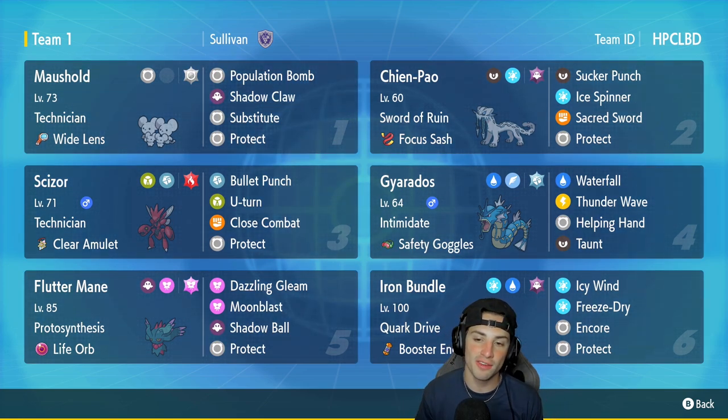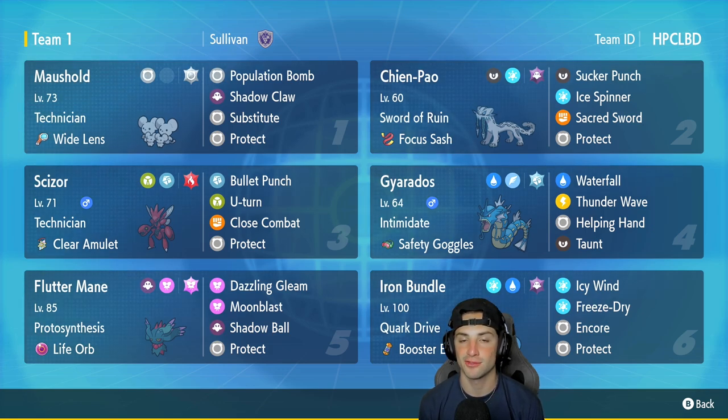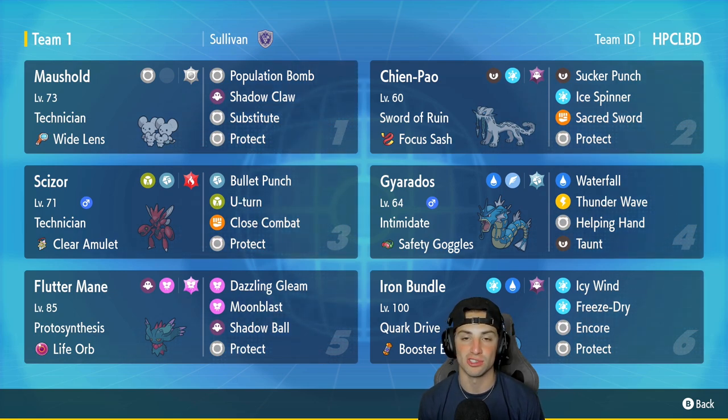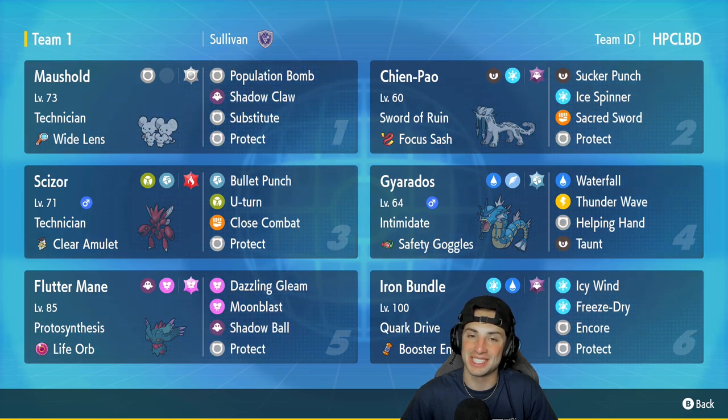Fourth Pokémon is Gyarados — I love Gyarados, but more so in Series 3 he's been very useful as a support Pokémon with Thunder Wave and Taunt. He's got Intimidate, Safety Goggles, Waterfall, Thunder Wave, Taunt, and Helping Hand. Fifth is Fluttermane — the most basic but best Fluttermane build. Sixth is Iron Bundle, my boy DeliDeliBird, with the Encore moveset: Icy Wind, Freeze-Dry, Encore, and Protect, with Quark Drive and Booster Energy. If you have to give Booster Energy to one Paradox Pokémon, it's got to be Iron Bundle — he can outspeed pretty much anything. If you want to rent this team, the rental code is in the top right corner. Let's hop on the ranked doubles ladder.